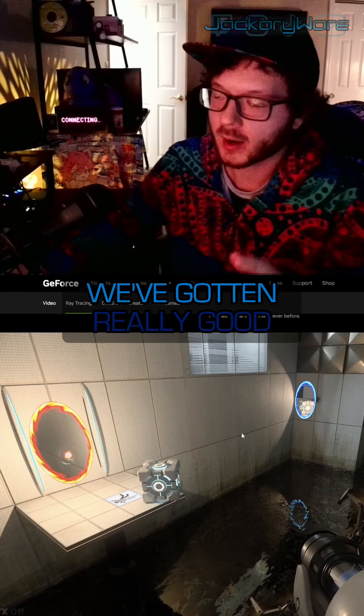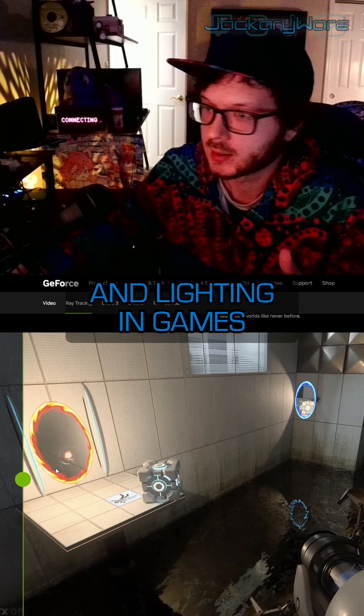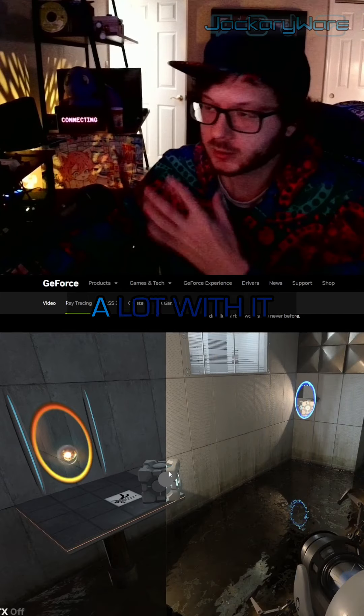You don't need that. We've gotten really good at making fake shadows and lighting in games, and efficiently. Per-pixel lighting, texture lighting, texture shadows — you can really do a lot with it.